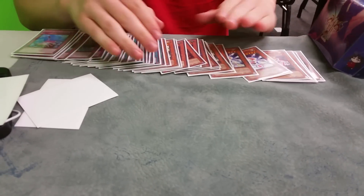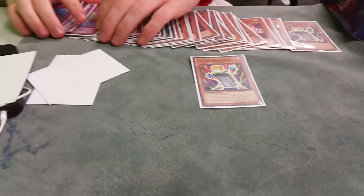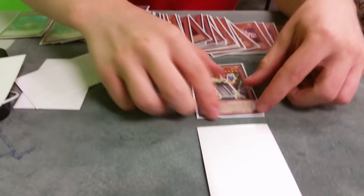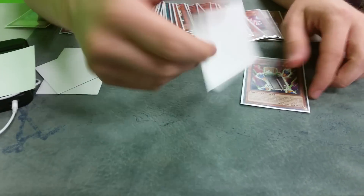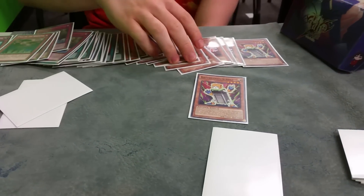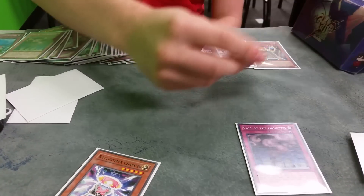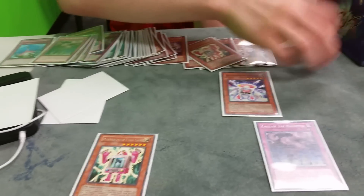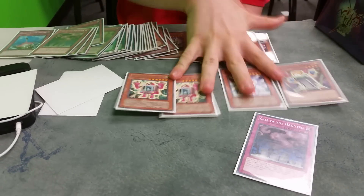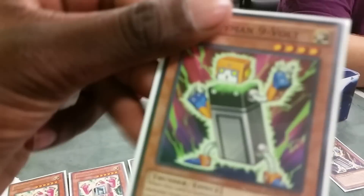Do you want me to show you the main OTK? Yeah sure. So if you have Nine Volt and Call, you set Call and summon Nine Volt, add Charger. It dies your end phase. During their turn, you call it back and search a Fuel Cell. Then on your turn, you tribute Nine Volt for Charger, get another Nine Volt, get another Fuel Cell, drop both Fuel Cells. Both of them are commons — you can build this deck pretty cheaply, even the artifact cards aren't expensive anymore.